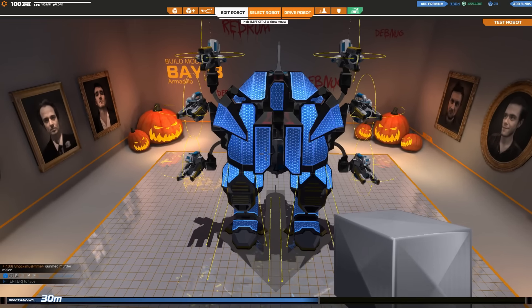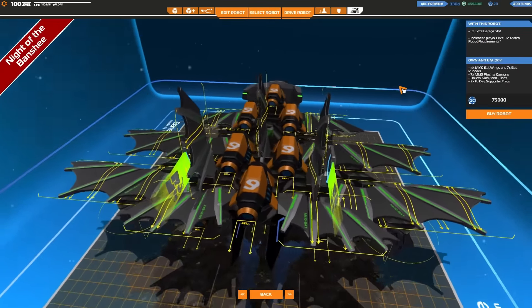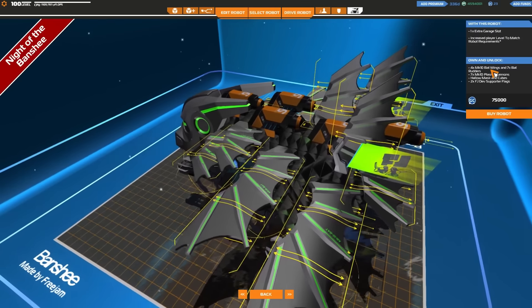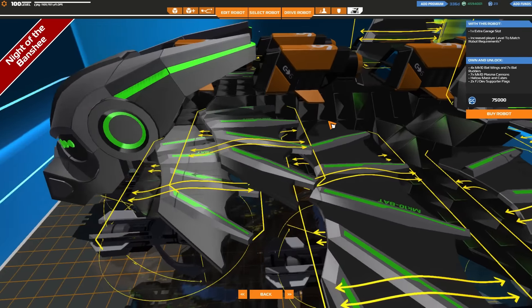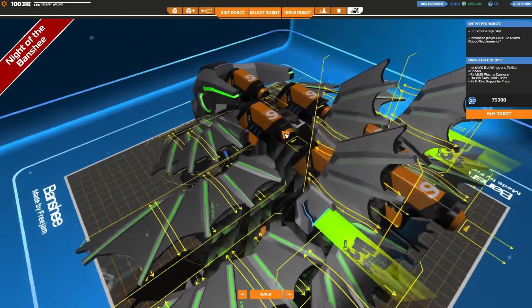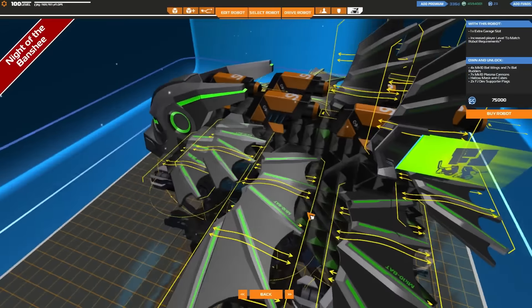We have some new bots that we can pick up, namely the Banshee - and the Banshee is very expensive, like crazy crazy expensive. We've got one extra garage slot, increased player level, the Knight of the Banshee, four mark 10 bat wings, seven bat rudders, seven mark 10 plasma cannons, a halo mask, and all of the halo cubes - the green mark 10 armor cubes. I haven't got many of these, so it's nice to pick those up.